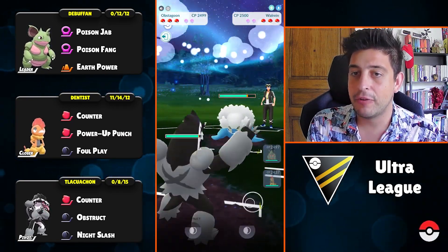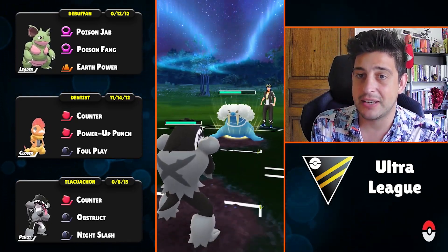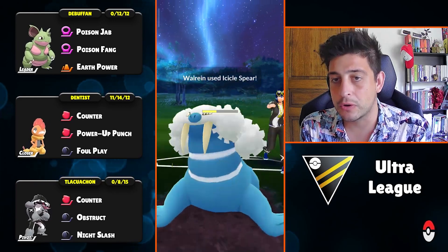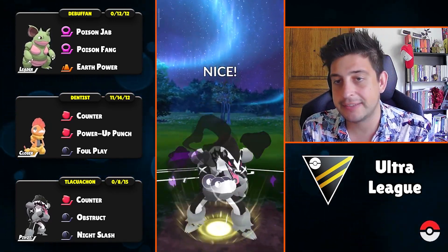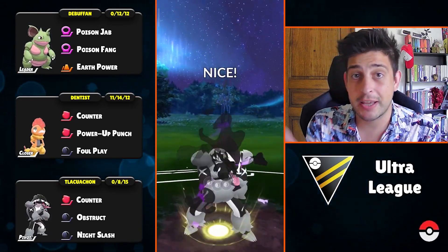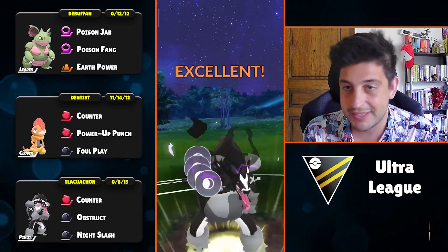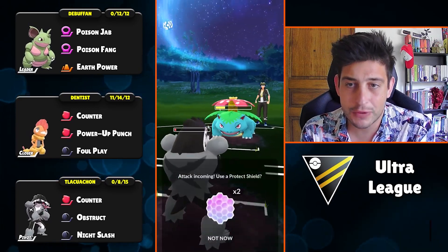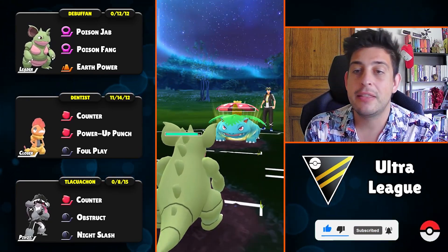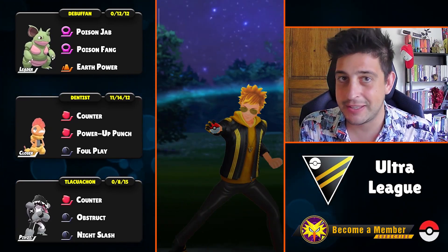Final battle with Venusaur up front — weird but manageable. Venusaur bails out to Walrein on the switch. I won't reveal Scrafty yet — it's better under Shields while Obsagoon can do solid work after a few Obstructs. I charge up a Night Slash and get the Obstruct boost again, so we have buffs on both attack and defense. They eventually throw a charge move, Nidoqueen goes in, they unleash Frenzy Plant — but Scrafty has the upper hand. It ends up being an Aurora Beam: great game to close out the video.